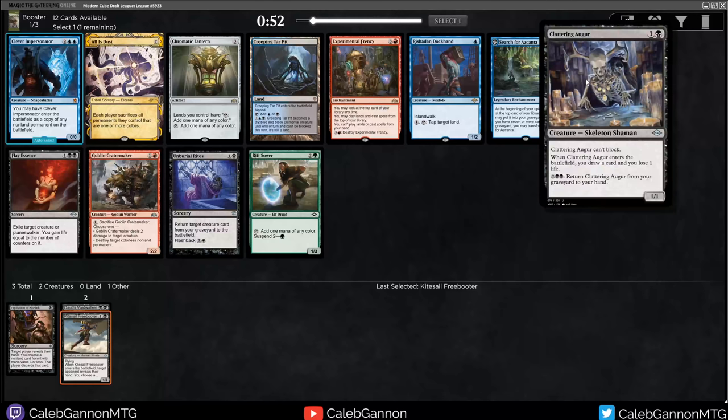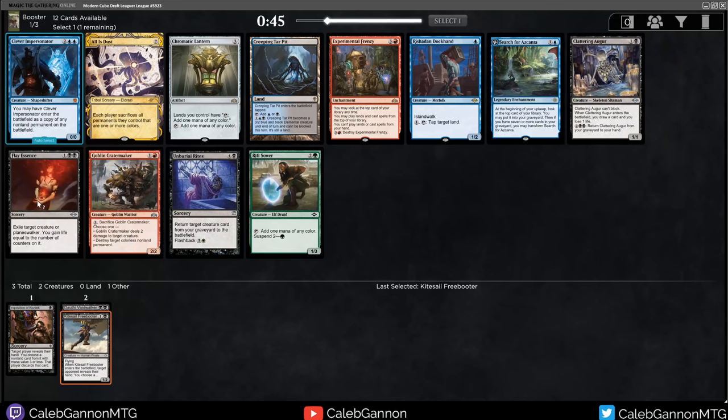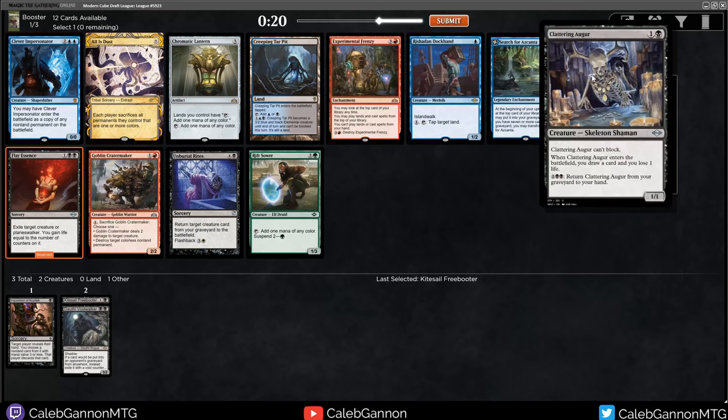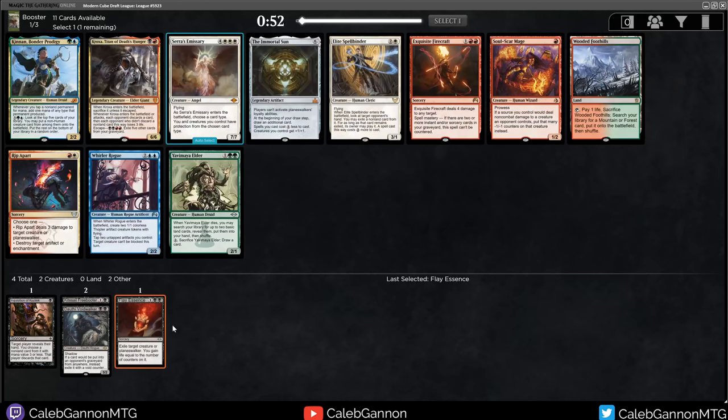This pack we got Clattering Augur. Is there a Sacrifice theme? Like Priest of Forgotten Gods or whatever? That'd be fun. Flay Essence - exile a creature or planeswalker - unconditional removal is good. Experimental Frenzy could be an interesting top-end card for a deck like this - you play all of your stuff, play a Frenzy, and then you keep going. I haven't really seen anything for a Sacrifice theme, but if there is a good Sac Outlet, this card does seem good. I'm just going to take Flay Essence though.